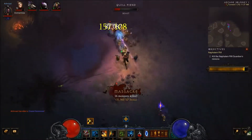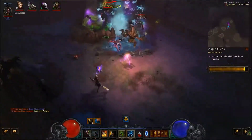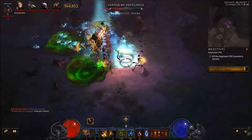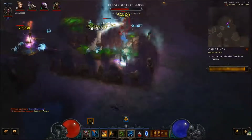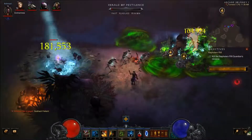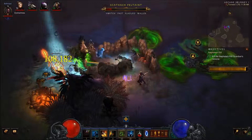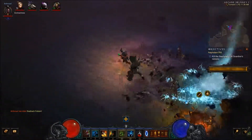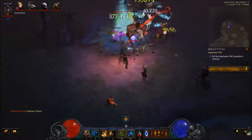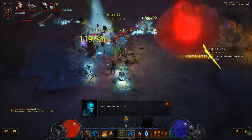Pick up that amulet — you never know; we're still in need of a new one. And there's another set of elites — Poison again. Fast ones with Jailer. Now we had all reflect damage; now we've got all fast ones. Get these guys first and then focus on the other pack. We're nearly at the Rift Guardian. Hopefully it'll be someone fairly easy and not take too long.